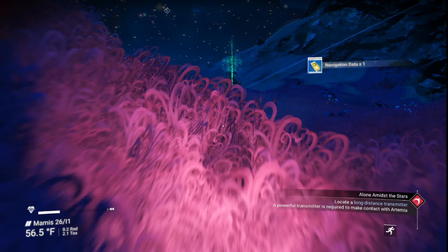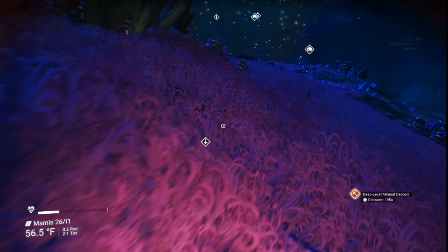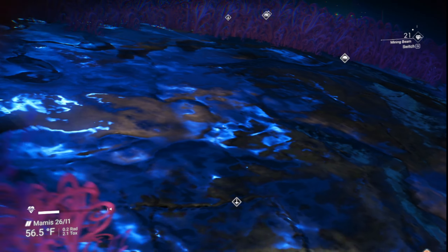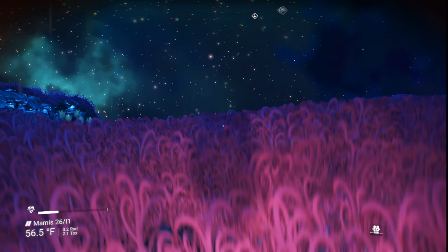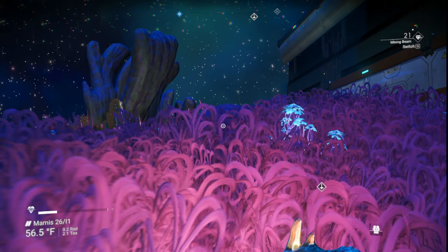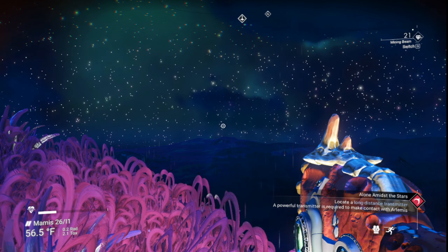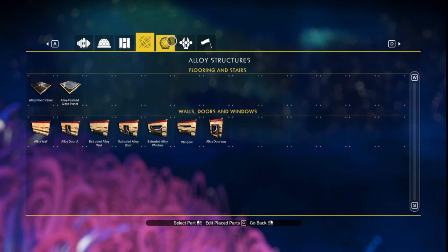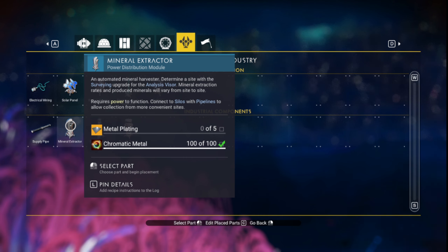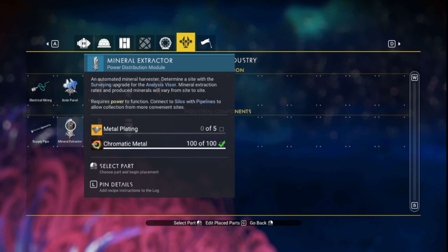Once you have your electromagnetic filled up, you have a teleporter, you have your base name, and you know where your deep mineral deposit is — now what you want to do is go clear your inventory. Let's save the game in my ship and then warp up to the space station. You need to clear your inventory because you're going to need to pick up a boatload of metal plating. For each mineral extractor you need five metal plating and 100 chromatic metal.